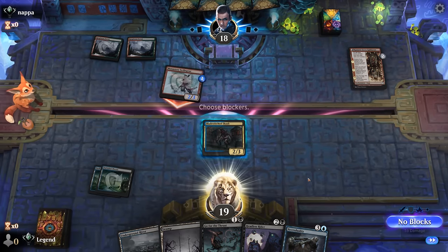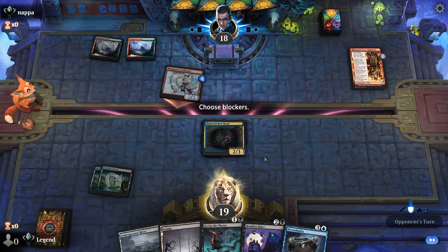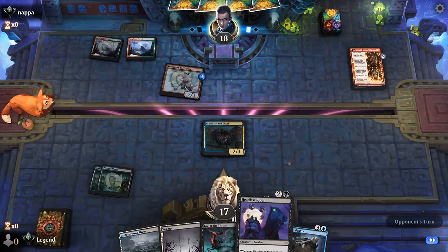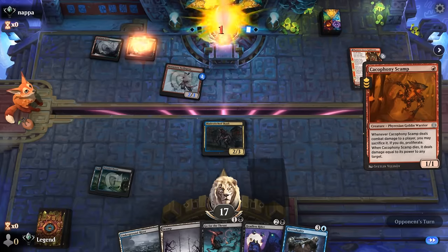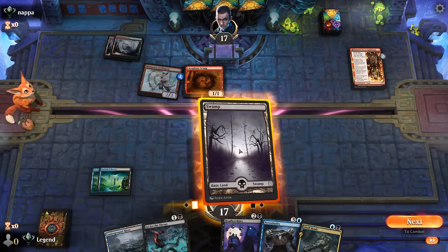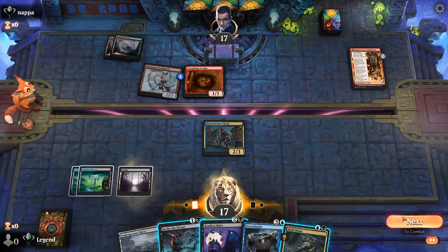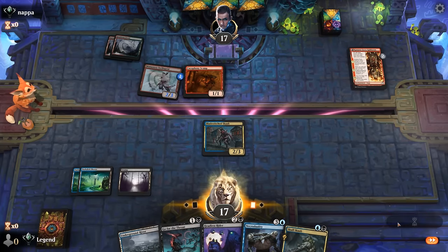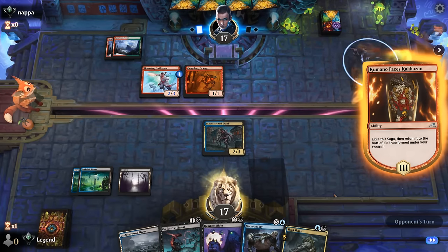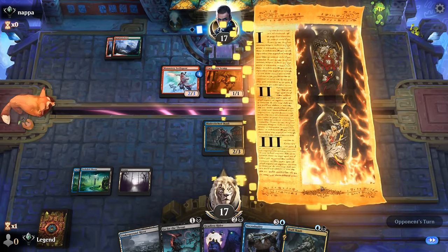We Spear with a counter, so our opponent's still off to a great start. Instead of playing Headless Rider, I might be better off keeping up Go for the Throat next turn, so we can block and then maybe bait out a pump spell. Because if I tap out for Headless Rider and this transforms our opponent into a burn spell, then we're going to be pretty sad.